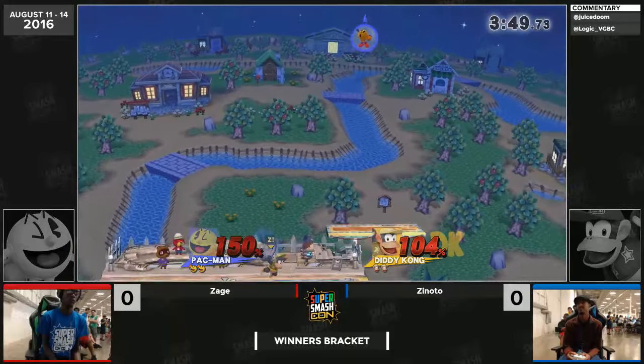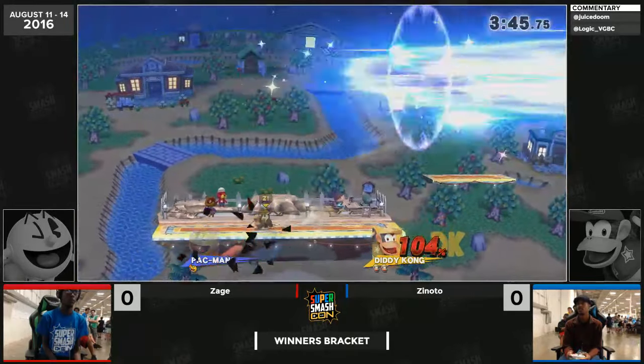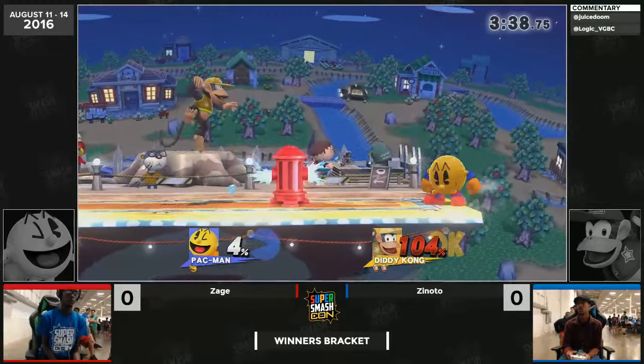His priority is looking as cool as possible and then also advancing through the bracket. That back air actually taking it — you don't often see Diddy's back air kill, but at 150 it's pretty strong.